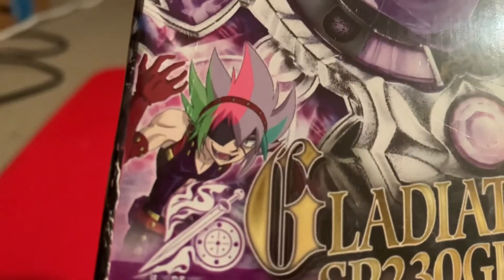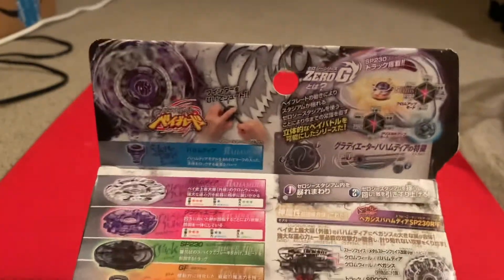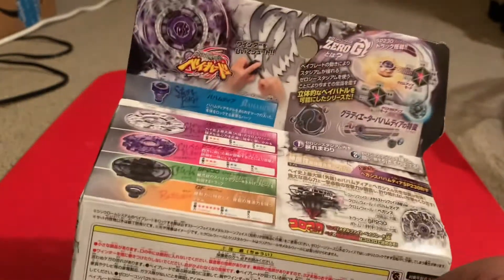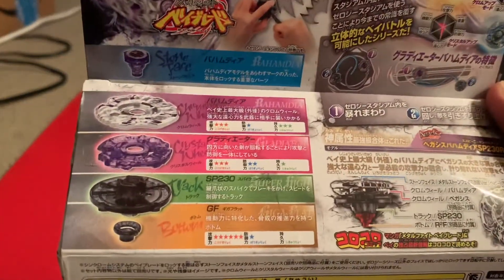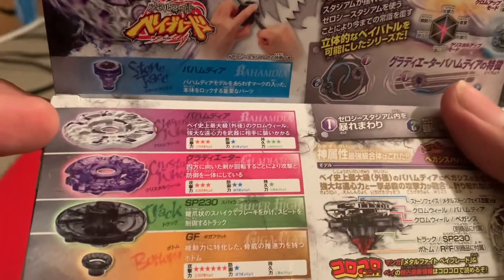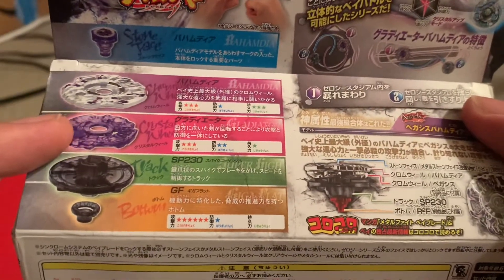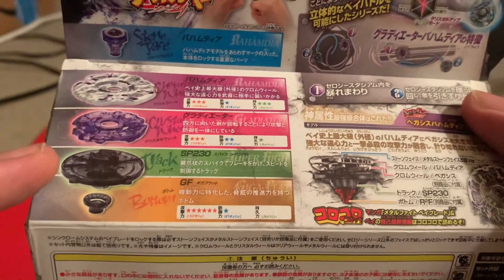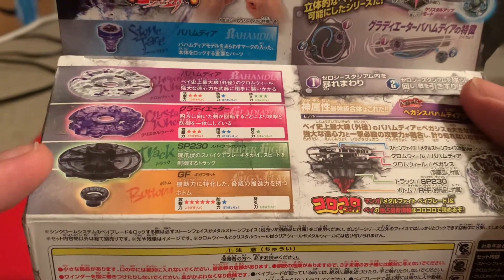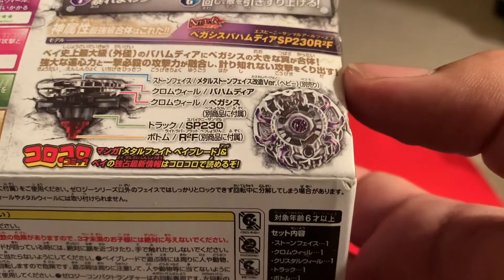Here's Kira right there and here's the Gladiator symbol. It's been a long time since I unboxed one of these 0G Metal Fight Saga ones. We got the Faceboard Bahamdia, the Bahamdia again for the Metal one, the Gladiator wheel, Spike 230, and Giga Flat. Customizations — what are you going to do with this one? It's supposed to be an attack type.